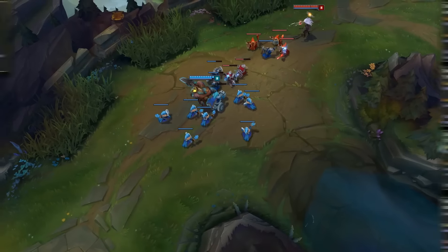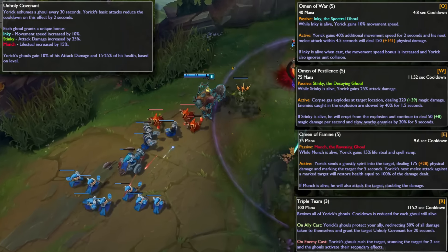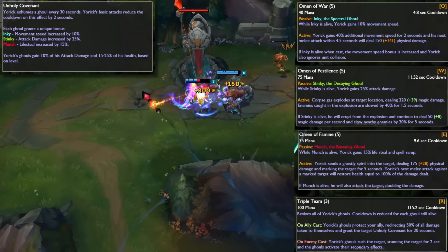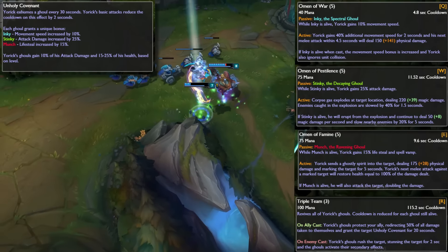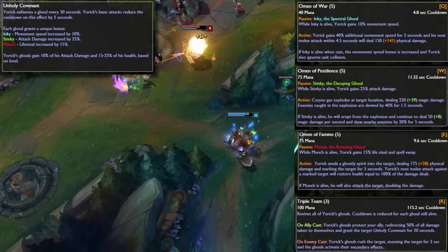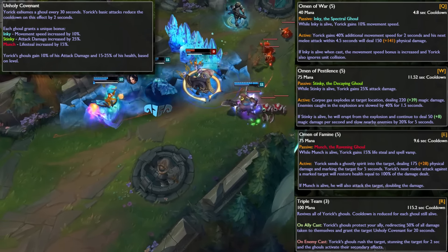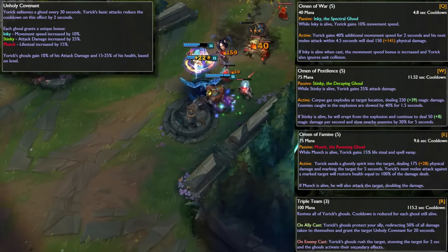Let's jump right into it. The first kit designed by Riot Zelnath for Yorick works around the gameplay design of ghouls buffing Yorick, where Yorick also has the option to give those buffs to an ally. His passive would spawn a ghoul every 30 seconds, with the duration being reduced by 2 seconds for each basic attack, and when a ghoul is alive it gives Yorick a buff with an active component and an additional effect if that ghoul type is already alive. The ghoul also scales off of Yorick's health and attack damage.